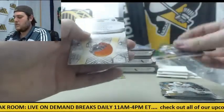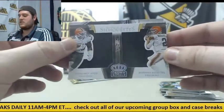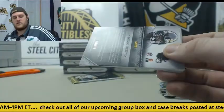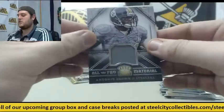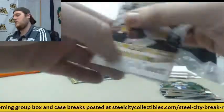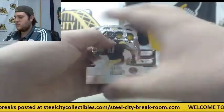Zach Mettenberger. Out of 99 — dual jersey swatch right here: Terrence West and Johnny Manziel. Out of 476 — jersey swatch Antonio Brown. Bell, Big Ben and A.B. Rookie card Shazier. Randall Cobb.